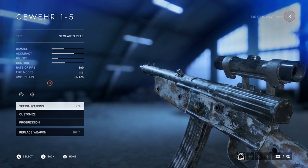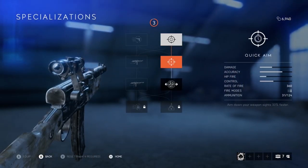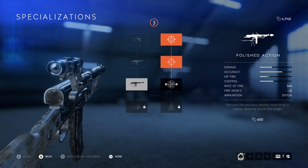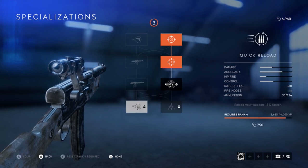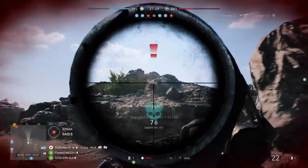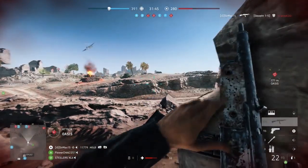If you're looking to engage the enemy for a sustained amount of time, we have the Gewehr 1-5 — the semi-auto version of the automatic Sturmgewehr. The Gewehr 1-5 has a solid rate of fire at 360 and houses a mag of 31 bullets and 124 total on its person. With a standard reload speed of 3 seconds, which can be decreased to 2.55 seconds with the specialization, this puts it as a solid contender with the Turner SMLE, just with more ammo.